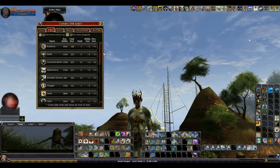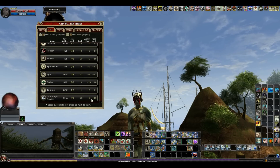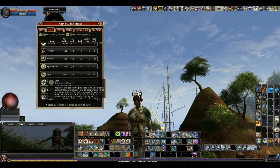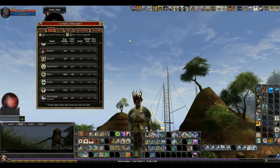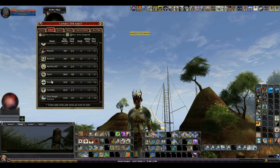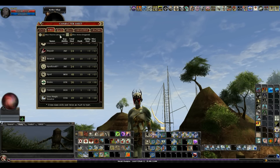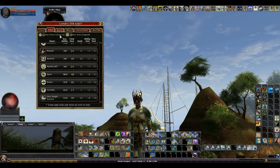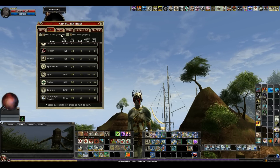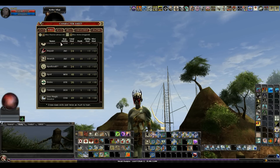Really quickly about the skills — I put my skill points into concentration, disable device, open lock, search, spot, and UMD. Spot in particular: some people don't put points in spot because they know where the traps are, but the spot skill will let you sense something dangerous like a trap, and a window will pop up saying 'you sense danger.' Then you can stop, click search, find that trap, and disable it. I like spot because even though I've gone through all these lives, I don't remember where all the traps are. So some people put points in spot, some people don't — I did, because I want to make sure I can find those traps and secret doors.